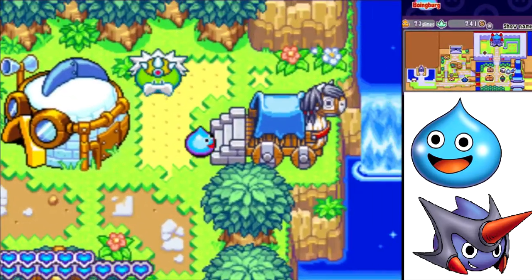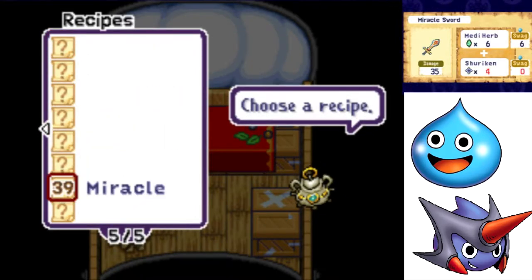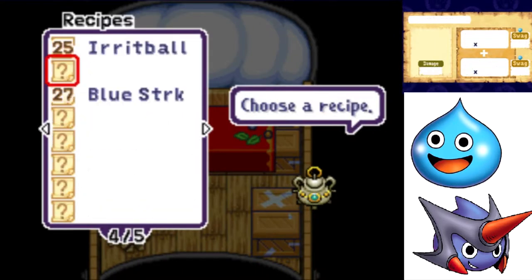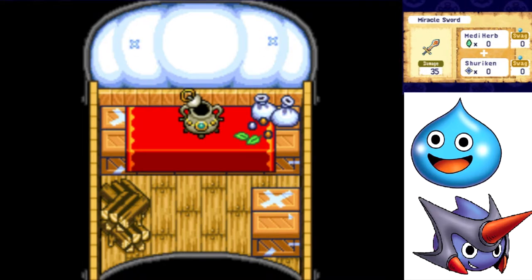Let's make our Miracle Sword now. Miracle Sword requires 4 Shurkins, and we have 0 Shurkins, so we're making 4 Shurkins first. Ta-da! 4 Perfectly Formed Shurkins. Miracle Sword is cool because it deals 35 damage and also heals your tank for 85 HP when it hits the enemy's tank. If it doesn't hit the enemy's tank, it's not going to heal you.